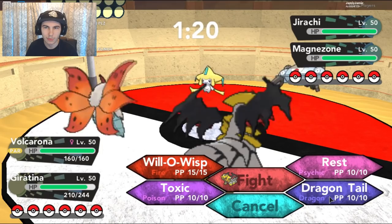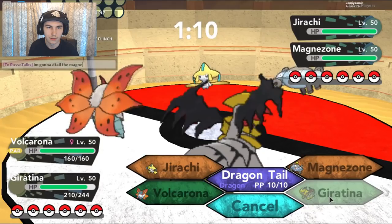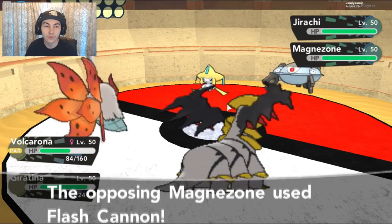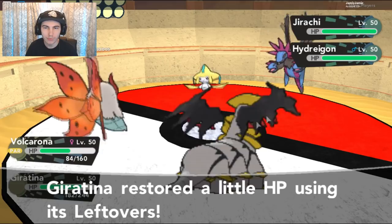Let me think about this. I'm going to Dragontail the Magnezone to try and get it out of here, because it's going to just paralyse everything. Magnezone might hit harder on the Jirachi. Then Headbutt onto the Volcarona and he got flinched. We'll get that out. He's going to go into the Hydreigon now, which I'm pretty sure I can tank here, so that's a little bit better.